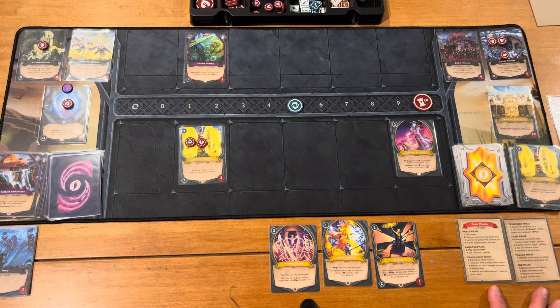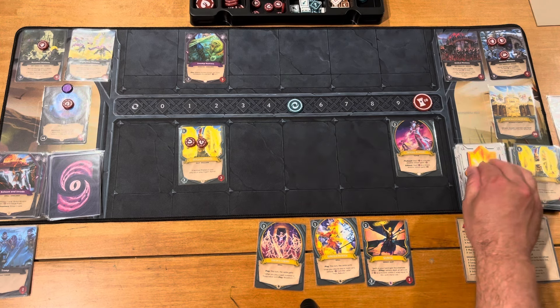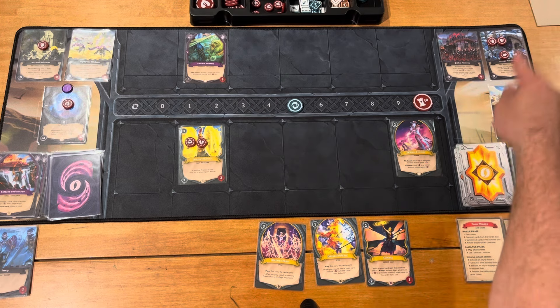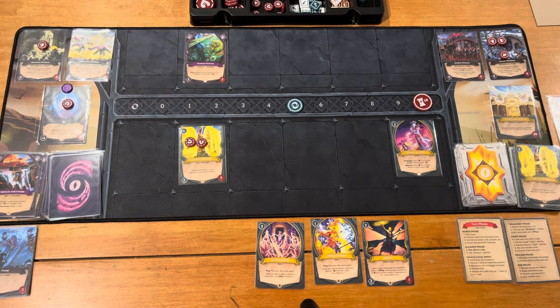Now it's my alliance phase, where I play cards from my hand, use exhaust abilities, and access universal exhaust abilities — some of which are new in the Monolith version. For instance, one new ability is that if you exhaust your castle, you can spend one mana to draw a card from the deck, which you couldn't do before. The other main way to draw cards is by killing a monster or minion — not a token monster — which lets you draw one card from the deck.